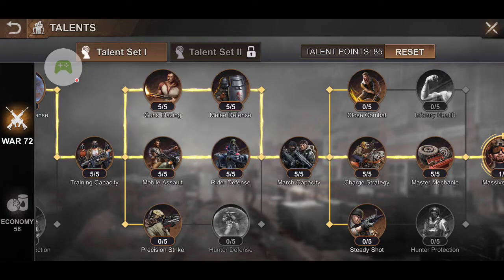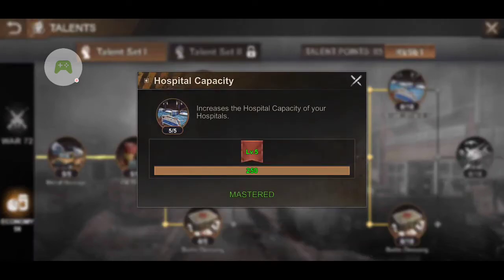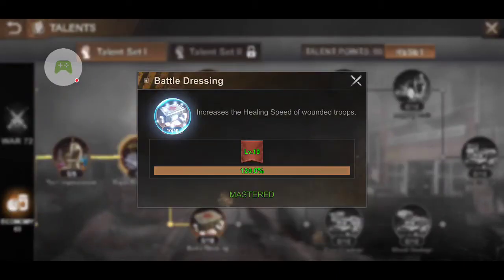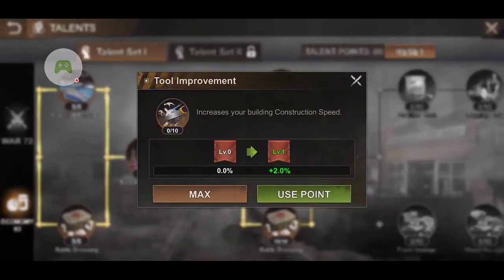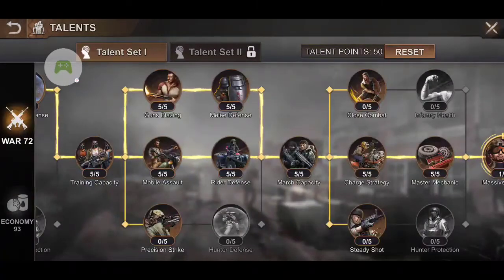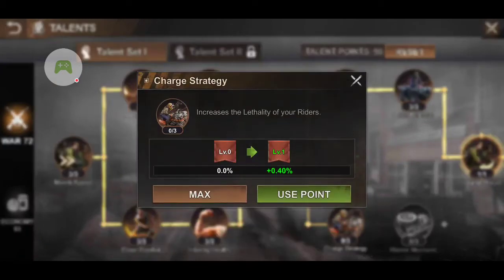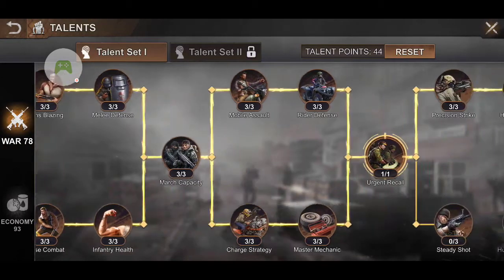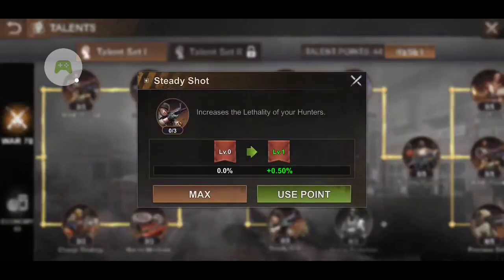Because I have 85 more talent points, I personally got my hospital capacity increased, healing speed, battle dressing — because right now I'm still healing — tool improvements, and building construction speed. You can kind of just play around with it. Like I said, you can change this at any time. It's not until you get to VIP 12 where you can have the rapid switch, where you can switch over to war or economy quickly without having to click on all of these.